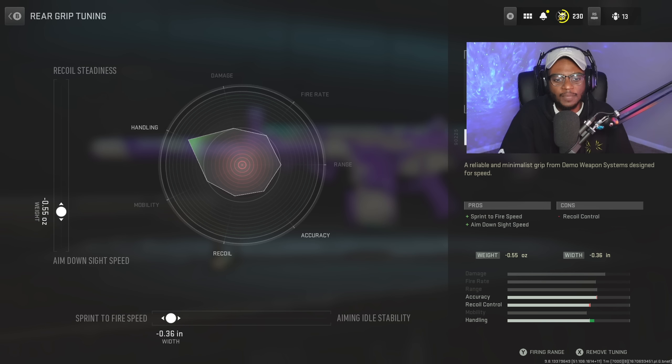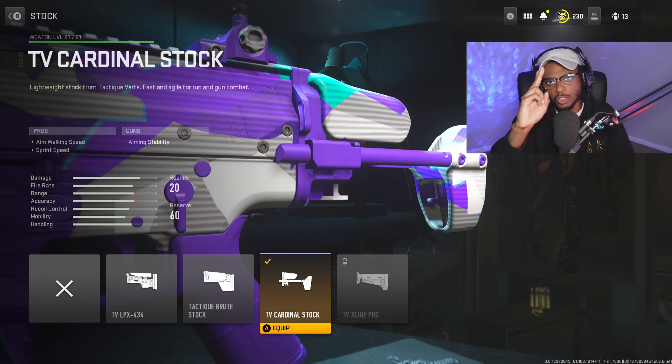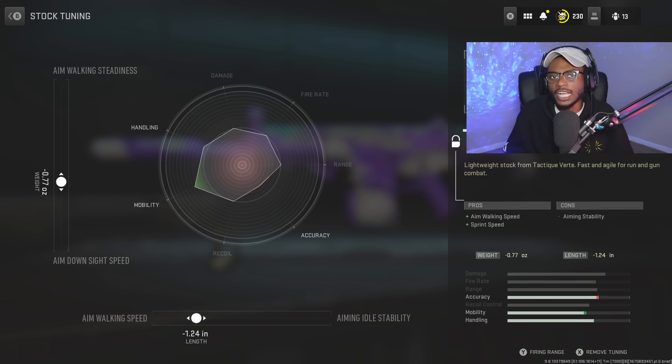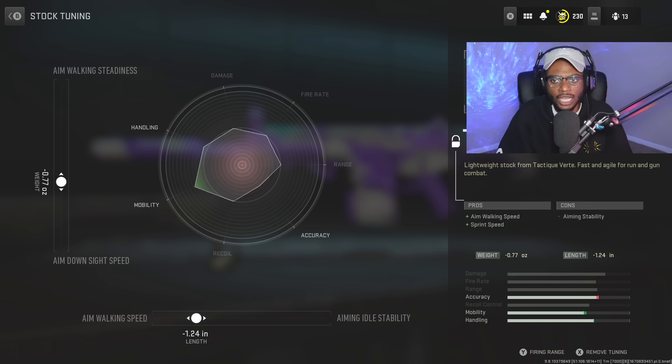For the tune, we are going to increase the sprint to fire speed to negative 0.36 and bump up the aim down sight speed to negative 0.55 for close range handling. To strengthen that even more, we're going to rock the TV Cardinal stock to increase aim walking speed as well as sprint speed. For the tune on the stock, we're increasing the aim walking speed to negative 1.24 and the aim down sight speed to negative 0.77, allowing us to walk around, aim down sight, and win each gunfight.